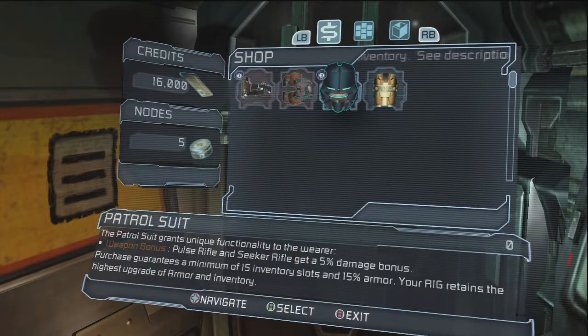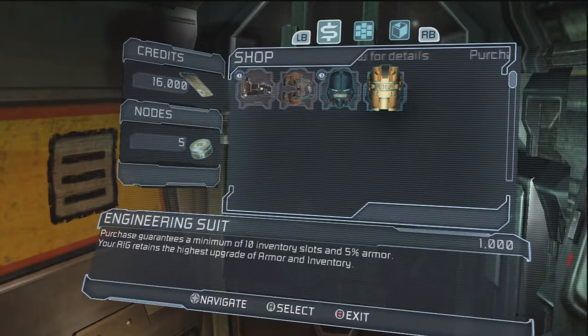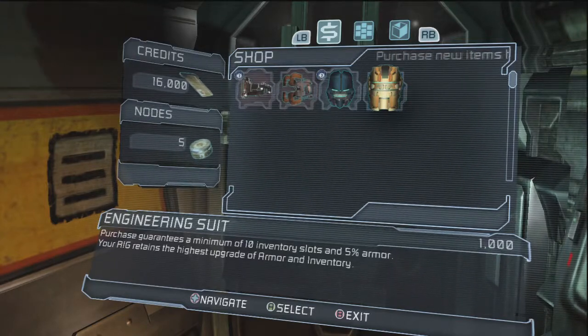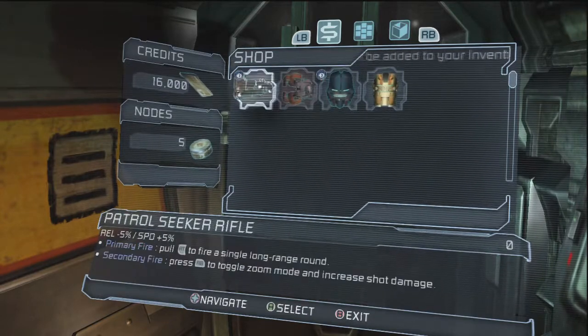Unique functionality though. Engineering suit. Ten inventory slots, five percent armor. That's probably not a bad thing.